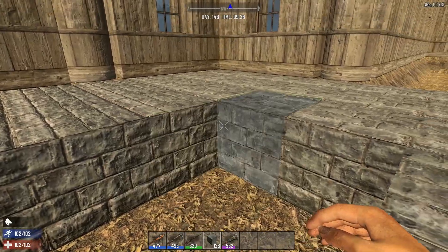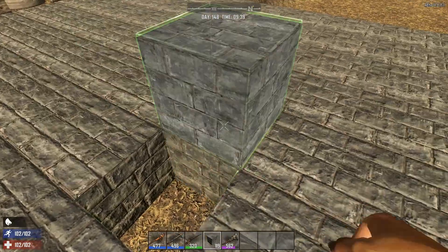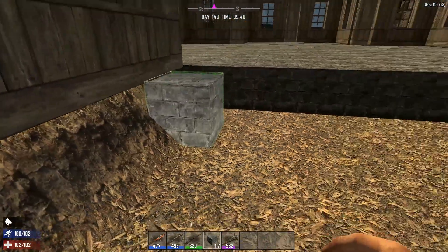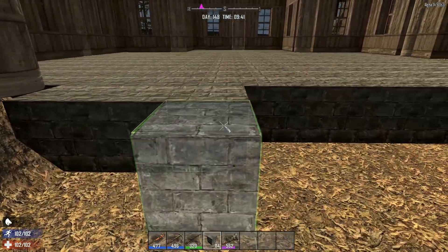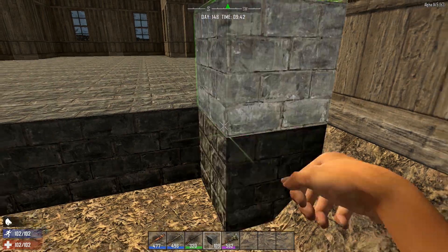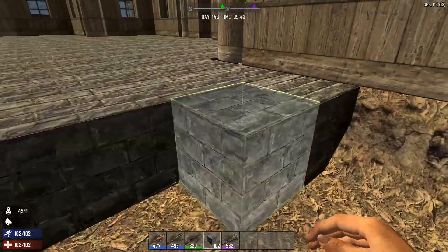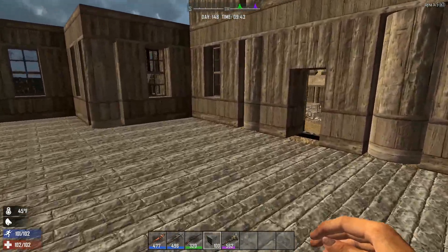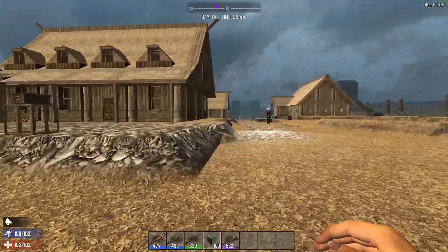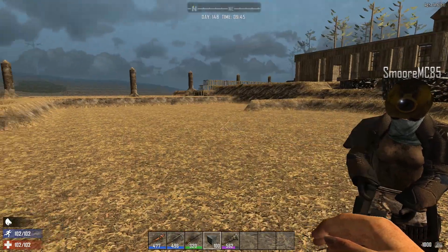How do we make the destroyed stone? Is that just regular stone and then a crafting recipe? Yeah, 18 small stones makes one destroyed stone block. I'm going to head back and grab a stack of stone. That'll give you about 50 blocks. I'll grab several stacks then. Here, here you go.